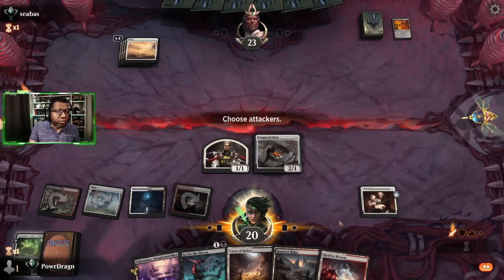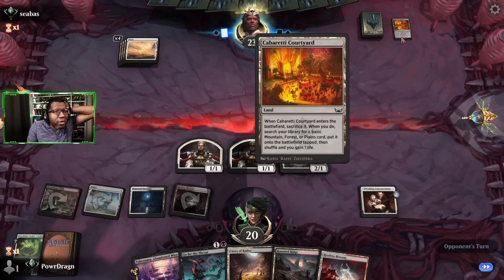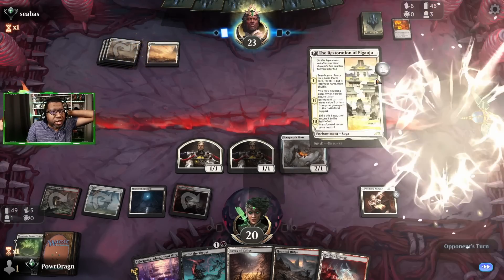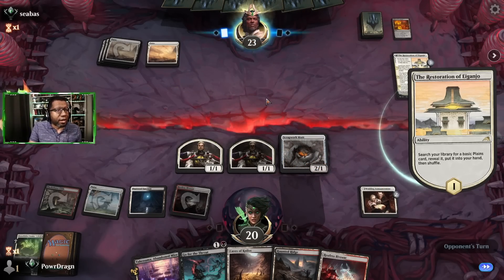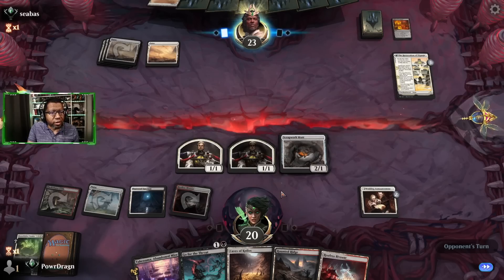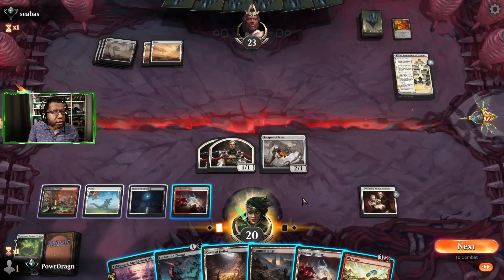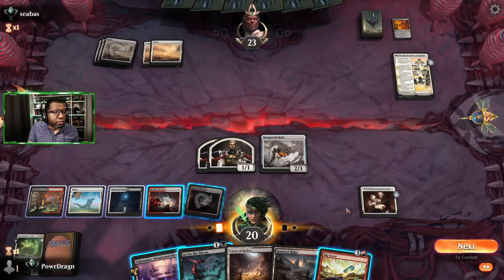They don't even have a Wandering Emperor — what are we doing then? I guess this is just a control build playing fetch lands to gain life, probably setting up for a Farewell or something. The opponent got to 23 life, so us getting the Cavalier out of the yard doesn't do anything sadly, because we would only get — oh, a Big Score though, that could matter.